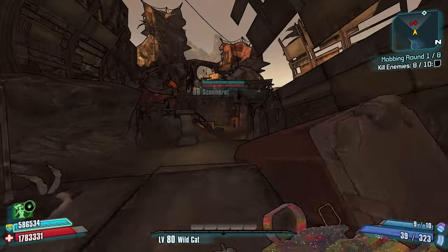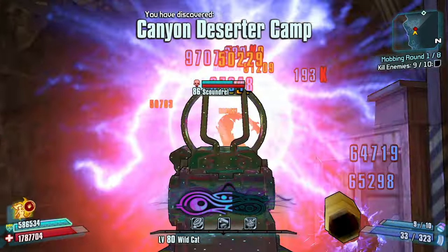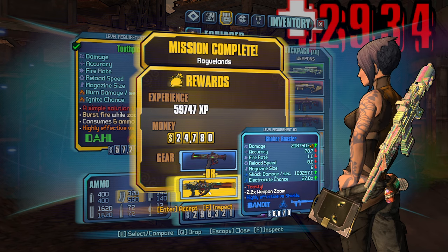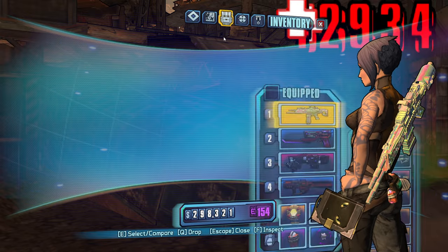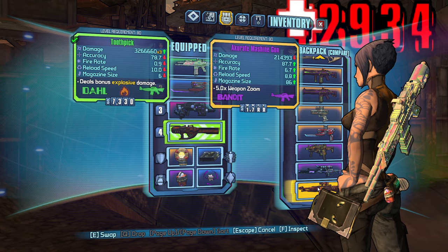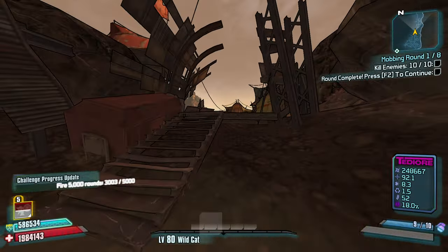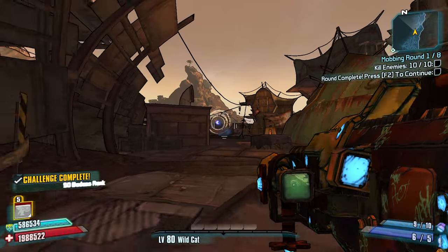We got this. Wait for that shock burst to go off and then we hit him. Five points. A Corrosive Hail — I already have a Veruca. Let's take a Toaster, Roaster, whatever it is. I do have an Interfacer as well. What does this weapon do? I want to know what it does before I shoot it. It's Bandit, which makes you want to use it. Seems simple enough.